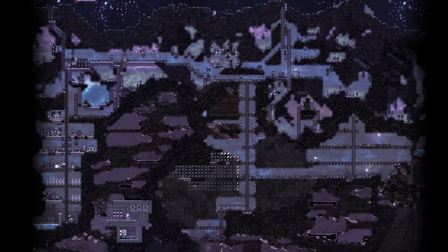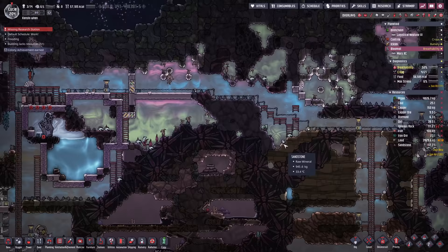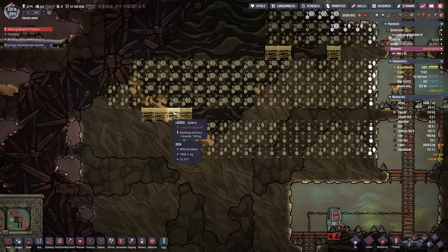We're back with some more Oxygen Not Included. We're doing a bit of cleaning up and getting all our dreckos in one spot, so when it's time to get out of here we can take them with us. At the same time we're doing more excavation down here, trying to gain access to some crude oil, and we're going to dig up all that beautiful refined iron to put into storage containers near the ship.